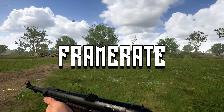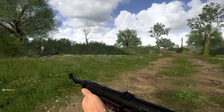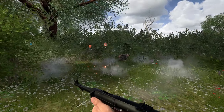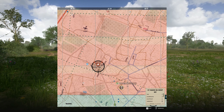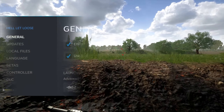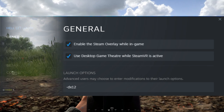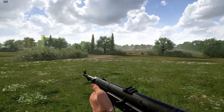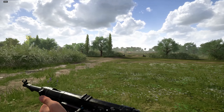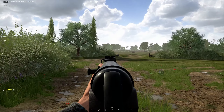While Hell Let Loose has improved its framerate during the course of its development, it still needs a bit of work with its optimisation. You can give yourself a good framerate boost just by forcing the game to run in DirectX 12. To do this, exit the game, go into the properties for the game in Steam, then add in -DX12. Some users report extra stutters while using this, but spinning around a couple of times when you first spawn in-game fixes this. Also put shadows to low and turn SSAO off, as these two settings have the biggest impact on framerate.